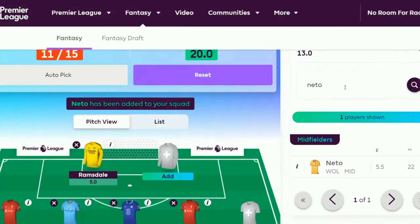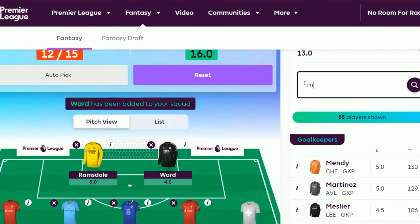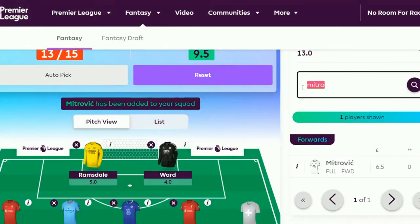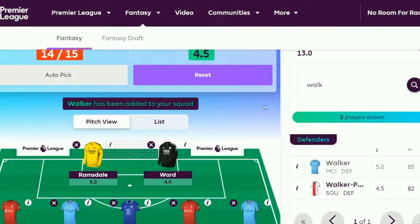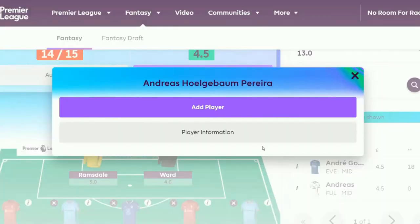Tony from Brentford as the forward. Neto from Wolves as midfielder — they've got a nice run to start with. Then in goal we'll stick Ward, the Leicester keeper, he's only four million and may play. On the bench we're going to have Mitrovic, Walker, and Andreas of Fulham.